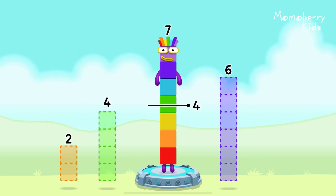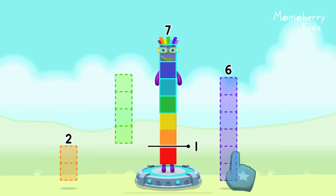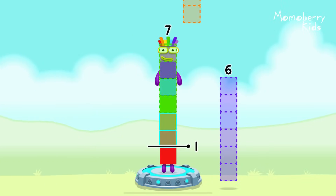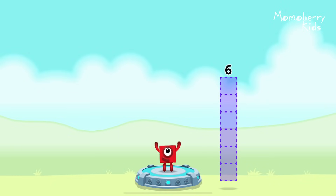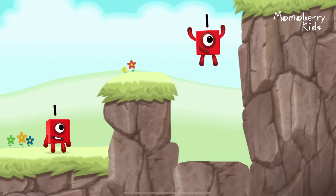Take number blocks away from seven to leave one. Drag an outline onto the middle to take number blocks. That's right — seven minus four minus two equals one. Great.